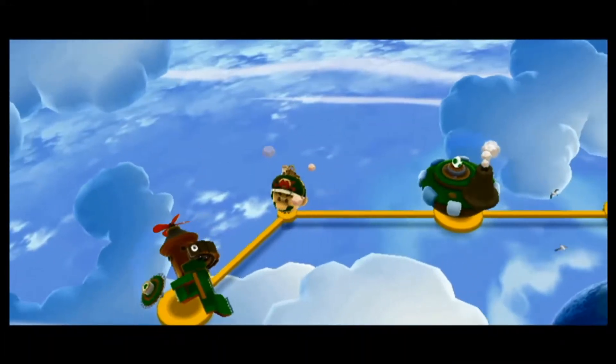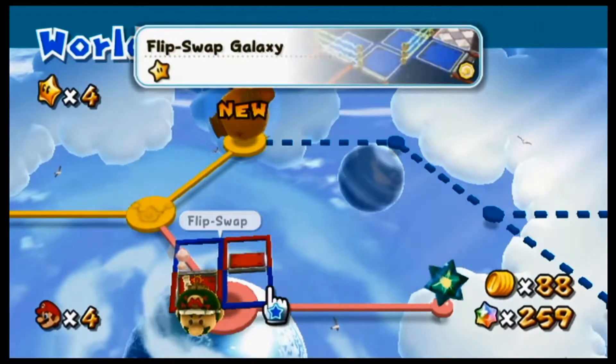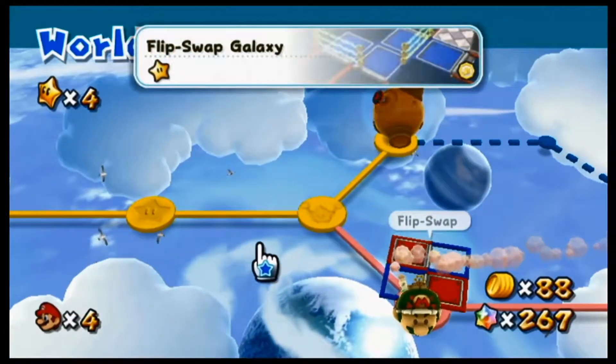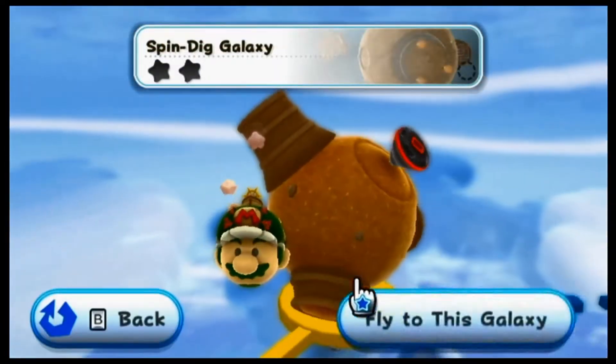Let's come back to the helm. I forgot to show you, but if you actually get past one of the secret galaxies, sometimes you can get to this little thing that gives you more star bits. That's all it is, though — you can't even go past that. So let's come here to the Spin Dig Galaxy, another new galaxy.